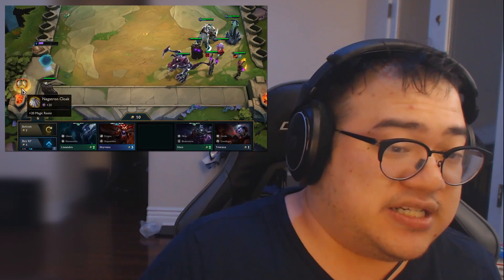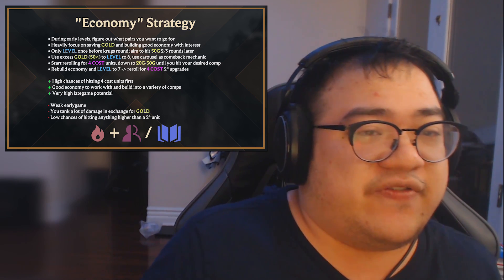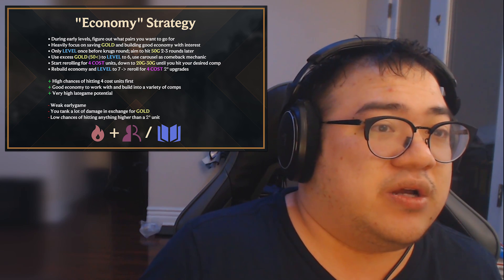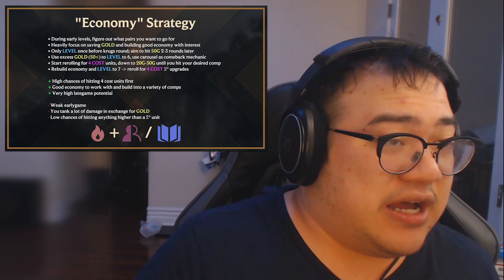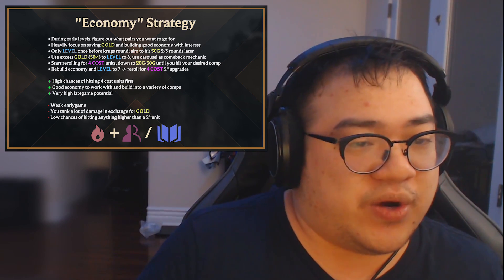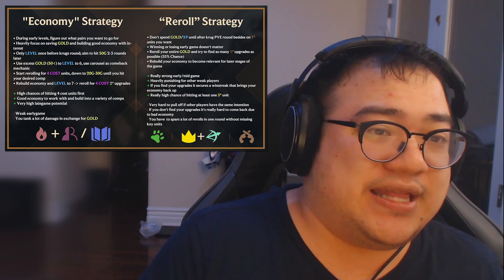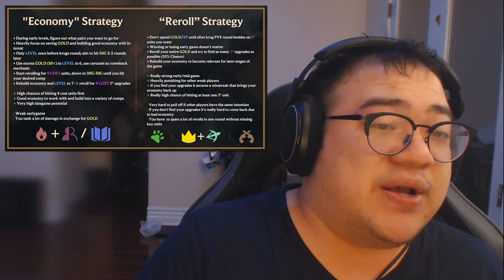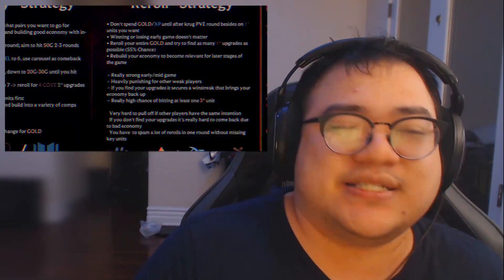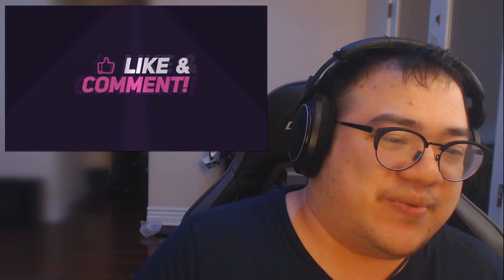Both strategies are very viable. I personally use the econ strategy in almost every game, especially when I'm doing poorly — it's very effective at giving yourself a good resource pool to pivot with. It can be dangerous since you'll take a lot of health damage, so you need to value the carousel very highly. Anyway, thanks so much for watching — hopefully I'll be back with brand new TFT content in the future, but this is a good start.